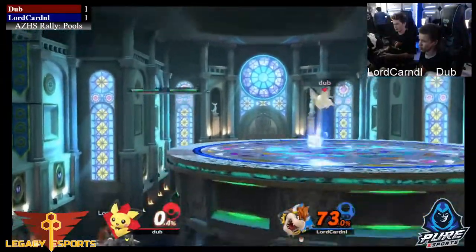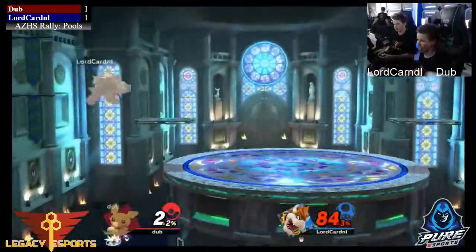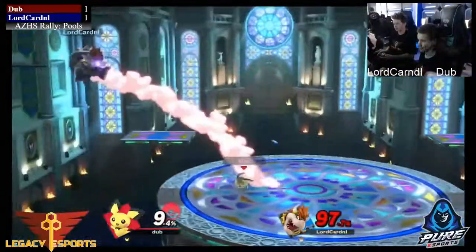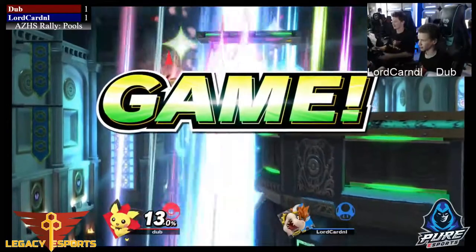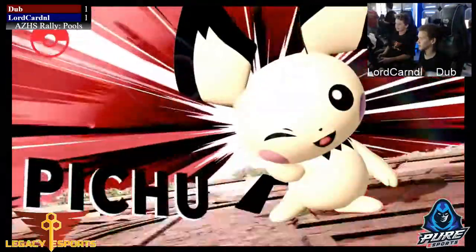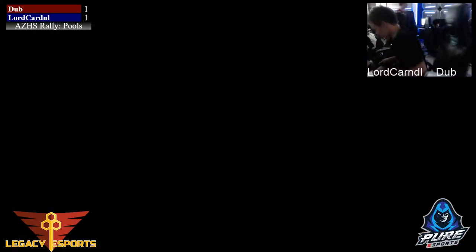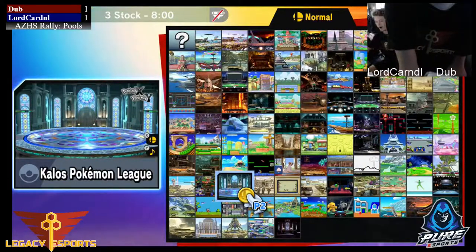73% to zero — last stock situation for both players, and this is going to be for the set. Gets the back throw, edge guard situation, goes for the down-B — not able to hit it though. We see some lightning loops starting, not able to connect. Oh my gosh — he lands the lightning bolt again to finish the stock off! What a great down-B spike to end the game there. Dub coming out 2-1, and that's the set with a nice down-B spike to end the game!